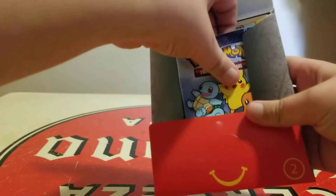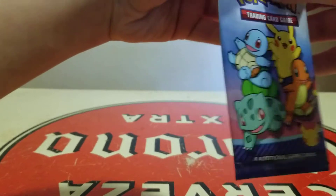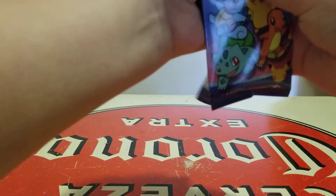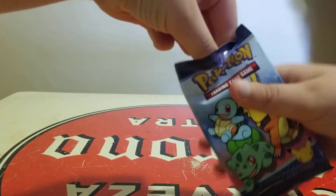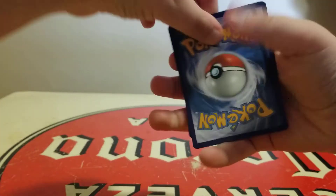So let's get on to the next one right here. Open the pack backwards so you don't see the holo. Pull the last card to the back.